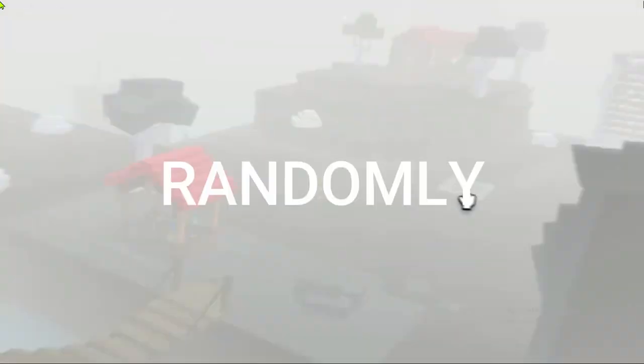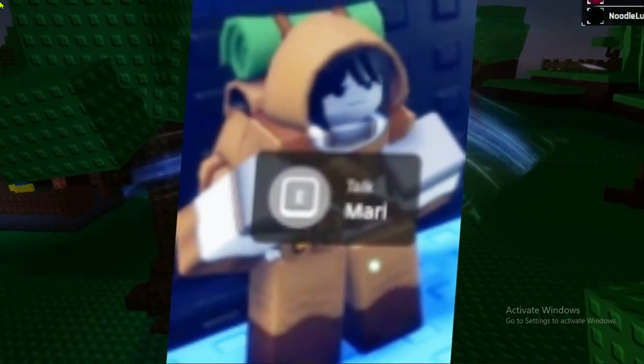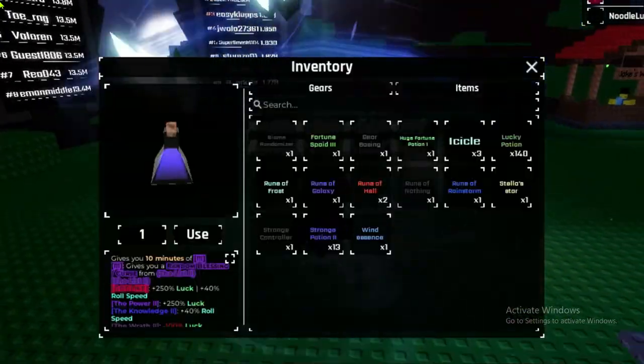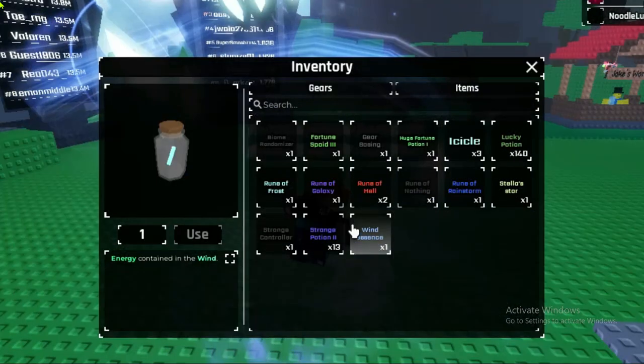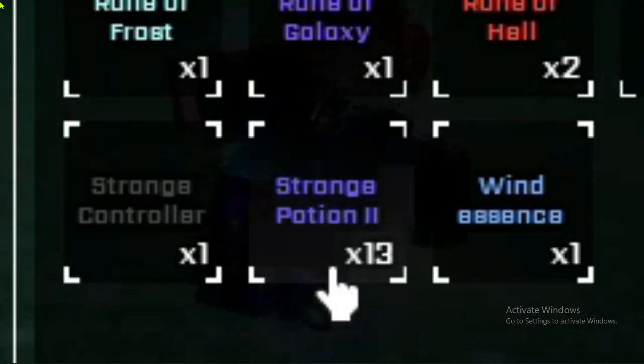The Jester also spawns randomly around the map, in the exact same places where the Mari merchant spawns. And if you talk to the Jester, you can exchange — let's say you have 15,000 wind essences — you can exchange these for points. I currently have 12 points because I spent them all on strange potions.